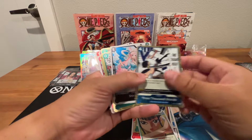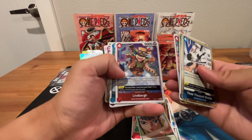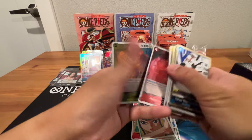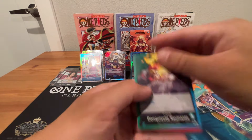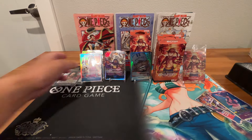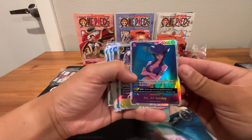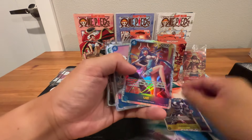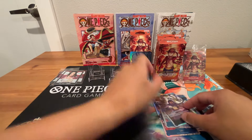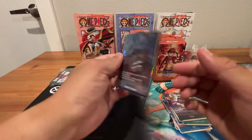Let's go over the hits. These are just foils: Santoryu, Shirahoshi, Nami, Marco — the Teach one's nice and Sanji too. Then the leaders — those two. For SRs we got: Miss Alsandi, Nico Robin, Yamato, Ulti, Boa Hancock, Law, Issho. And the big hit: Sakazuki from OP05, Leader Alt.